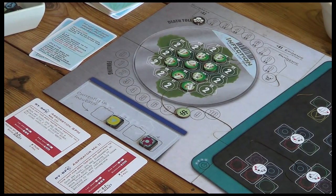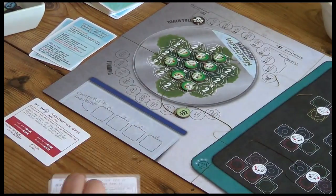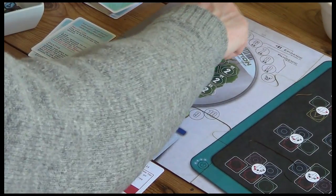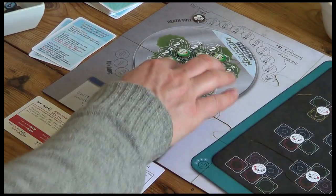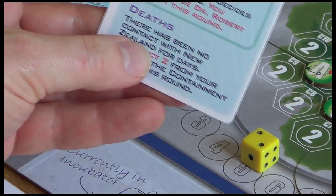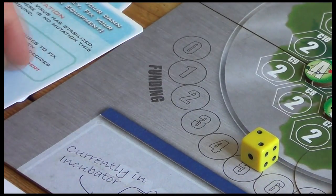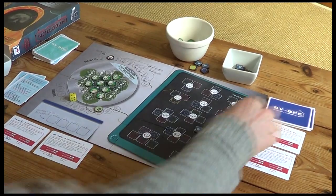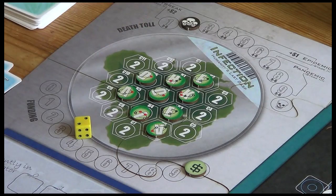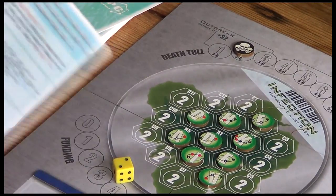If we did target and destroy the I molecule, we would get some extra funding - the big number four - but you only get that bonus if you complete the antibody and destroy the molecule on the same turn. We're not going to be able to do that. Let's do our containment roll - we need three to six. It's a two, so that's a fail. The death section also says subtract two from your roll, so it was always going to be tough. The marker goes up.